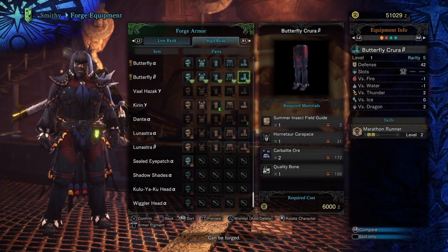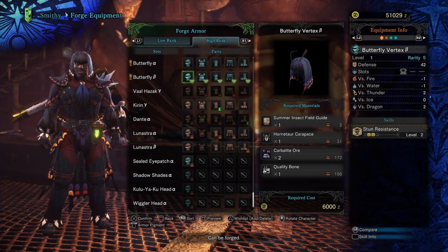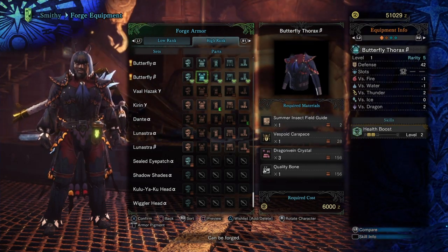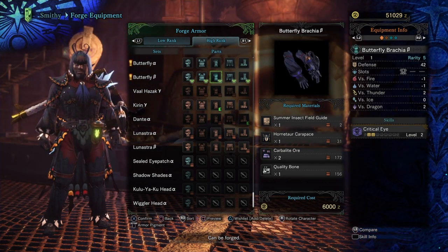For the butterfly armor, as you can see right here, you get Marathon Runner, Defuse Boost, Crit Eye, Health, and Stun Resistance for the armor set, which is pretty cool and it looks pretty nice. And for the layered armor set you head on over to your research center.